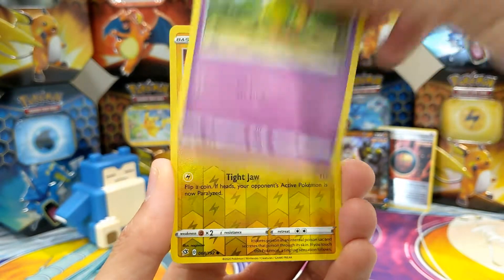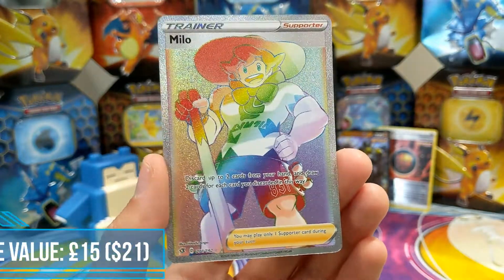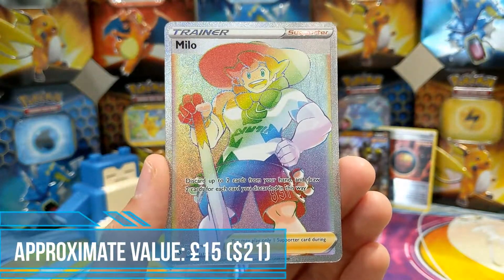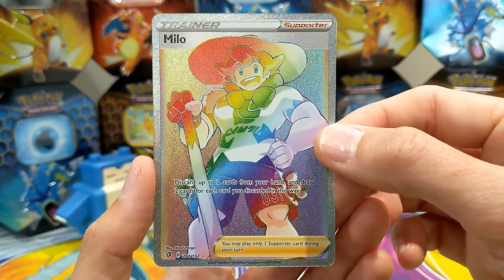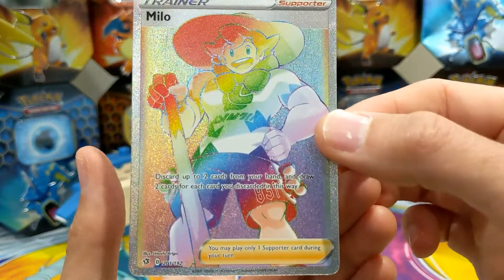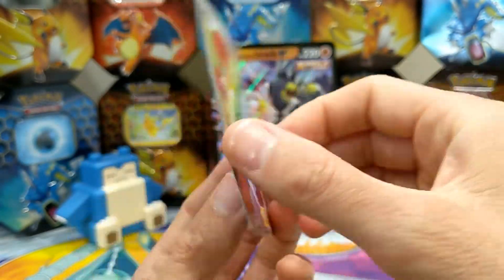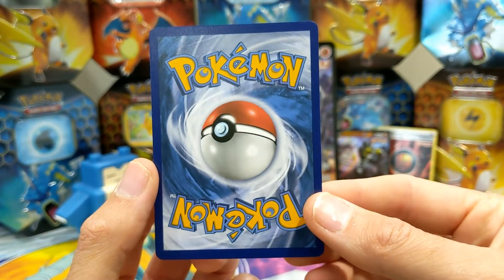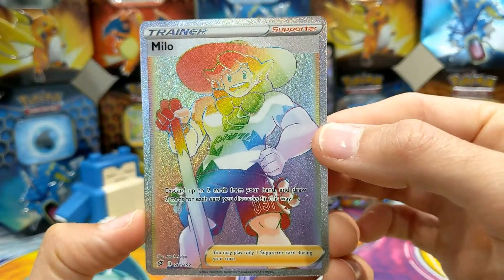Straight off the bat — Milo rainbow rare trainer card! We'll take that out of the box most definitely. It's 201 out of 192, check that out. Let's check the back — doesn't look too bad. There we go, Milo!